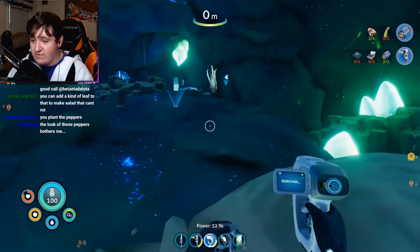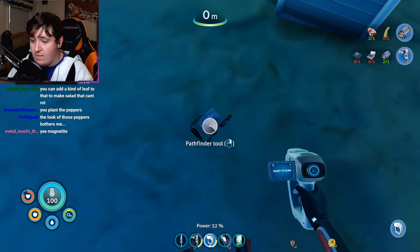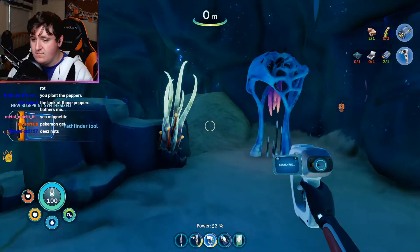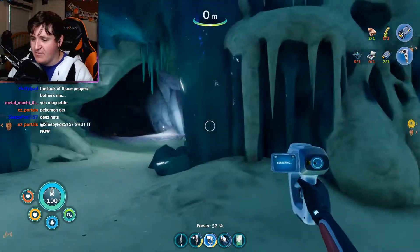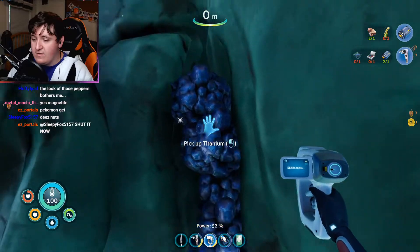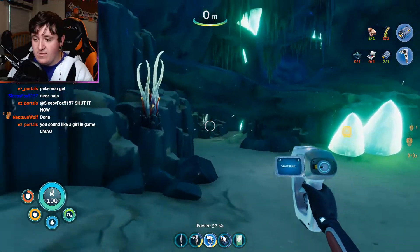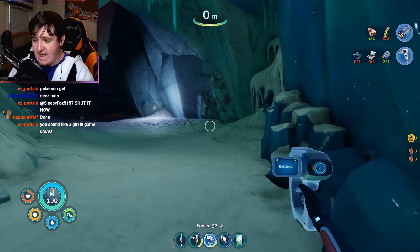What are these — holograms? Where are we? Pathfinder tool. Is it a weapon? It is not a weapon. That caused fall damage apparently. What is this — titanium? Chat, I really need some insight. Where is the magnetite? Magnetite is the one thing I think is going to make me happy right now.